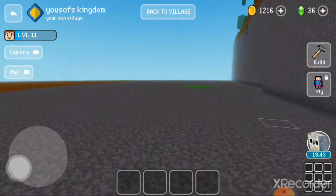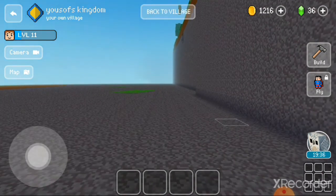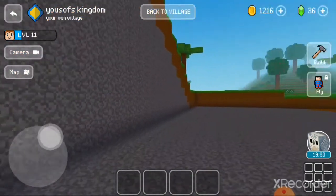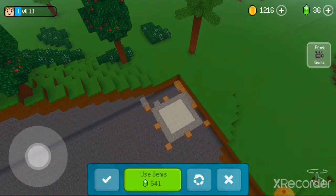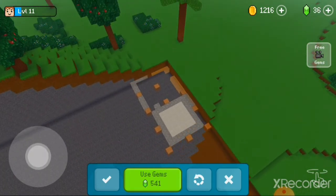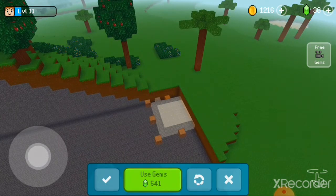To do this you have to be near the mountain. After you get to the side of the mountain, you should go to the build section and choose a building. I recommend you choose a free building, because you're not gonna actually build it — after you're done you must remove the building.